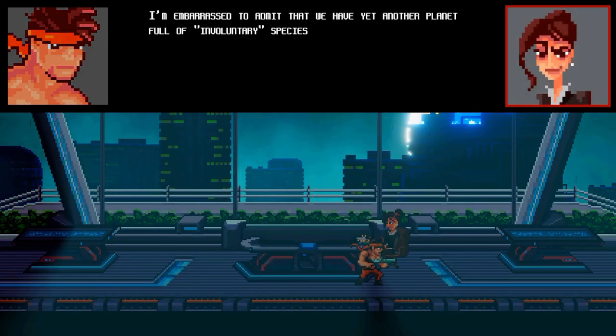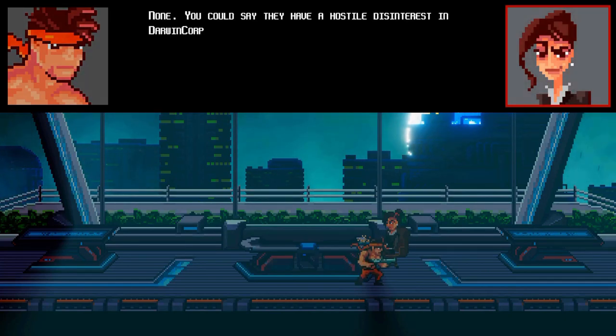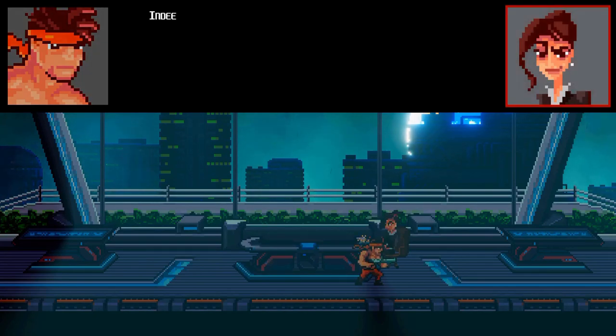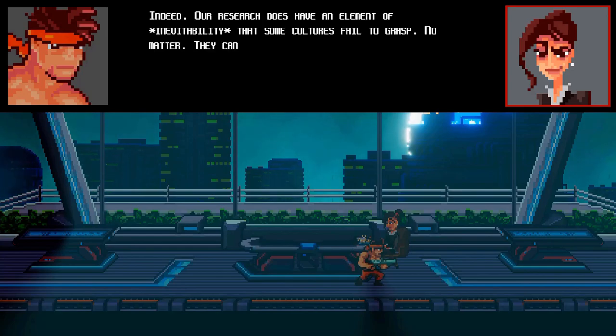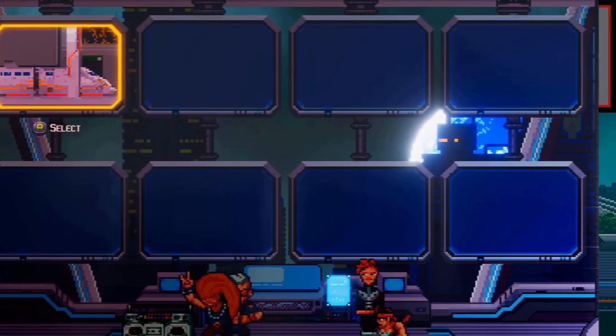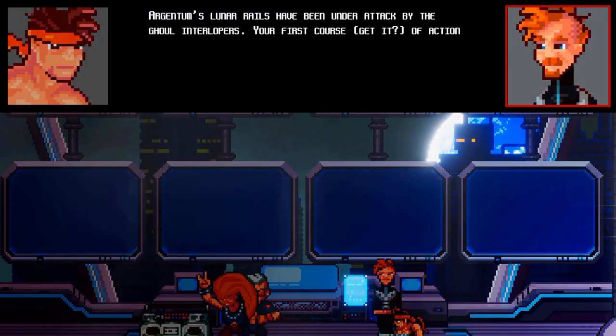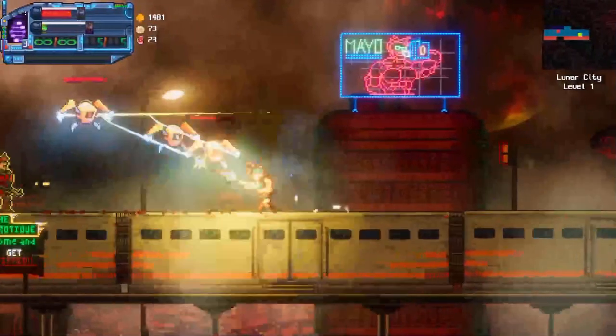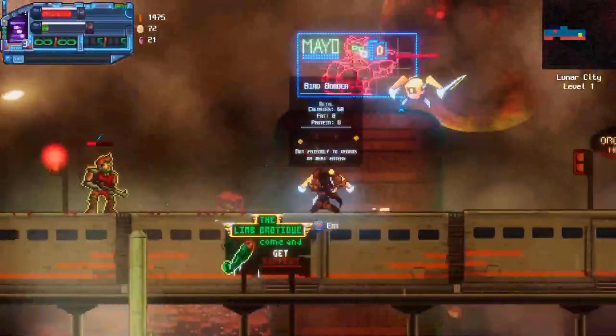Two years later, Darwin Core has been collecting genetic material across the galaxy for preservation and research, though for less cooperative beings they bring in the big guns, which would be us. It has a classic arcade style setup in a series of levels along with a set of challenges for each level for the truly hungry players. On the surface, Bite the Bullet may seem like a typical run-and-gun title.